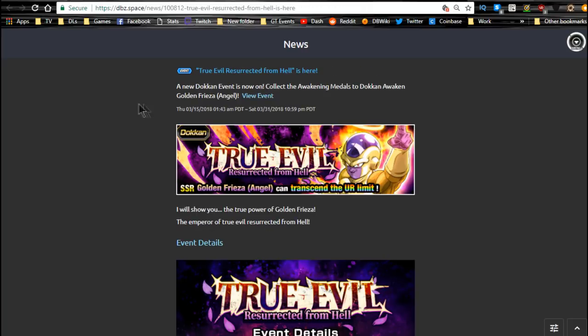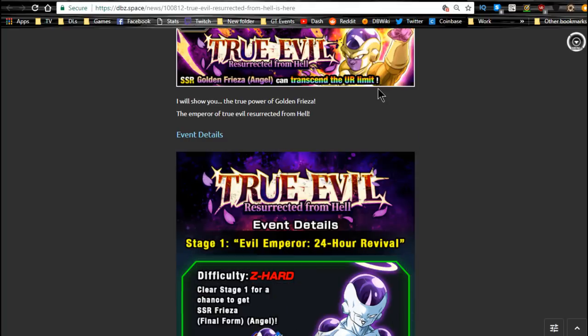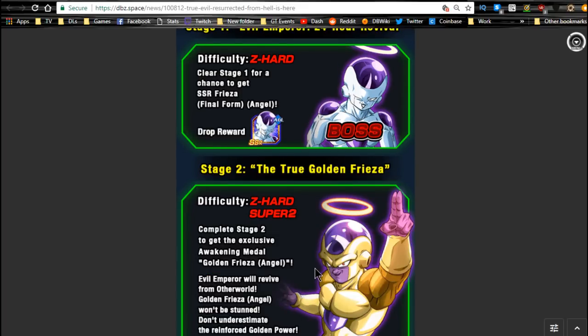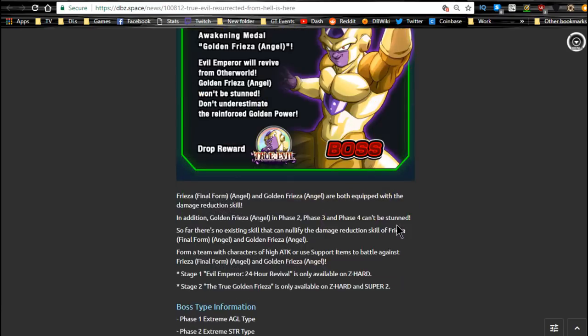Next is the True Resurrected from Hell Frieza event. His banner is available as well, which we'll talk about in a minute. This runs until 3/31. There's nothing specific that can beat him really well, but you do get a free drop of him from the Z-Hard stage. I did a team building video for the JP side — these two guys share like five or six link skills and over 35 attack buffs and about 6 Ki.